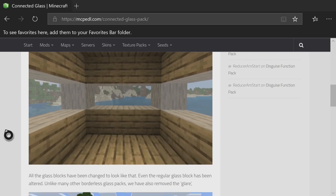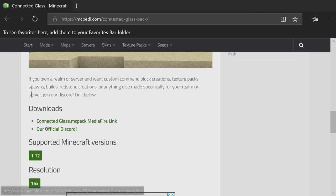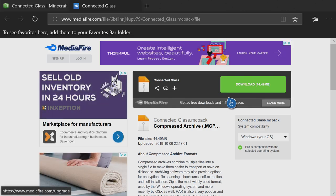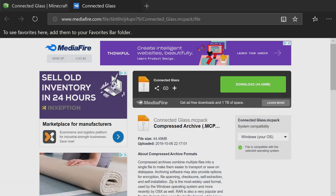Press A to open that page. There's useful information about how they made it, so scroll down to the Downloads section and press A on where it says 'Connected Glass.mcpack Media Fire link.' That should open a new page with a Media Fire link. Hover over the green Download button — your cursor will turn blue with a hand — then press the pause button and press A on 'Copy Link' from the menu that comes up.